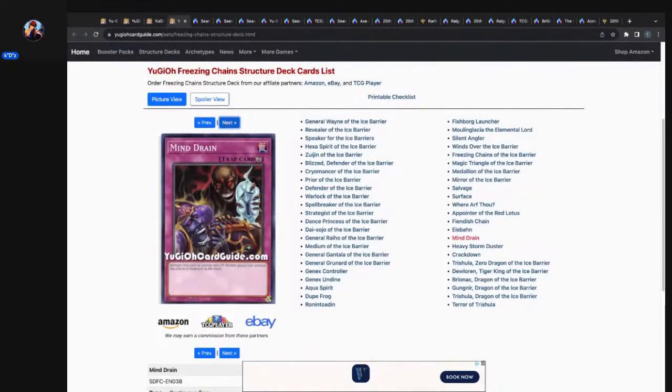Mind Drain — activate this card by paying a thousand life points; neither player can activate the effects of monsters in the hand. Mind Drain — we've got to look this up. Another floodgate.